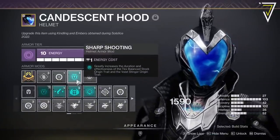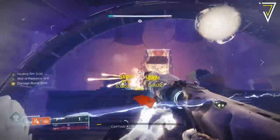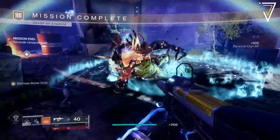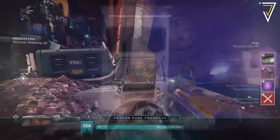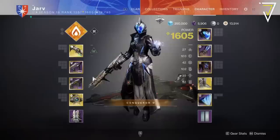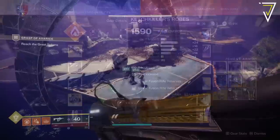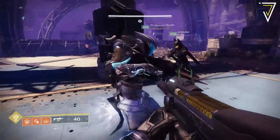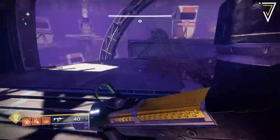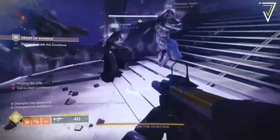As for armor mods, there's a mod on your seasonal artifact that helps improve the effectiveness of the Vice Stringer origin trait. If you're running the Taipan-4fr or any Vice SMG, this mod is an absolute must, as it activates the origin trait more often, meaning you don't have to reload as often in the middle of a damage phase — that could be the difference between a one or two phase. For your chest piece, I recommend rallying the flag with two linear fusion rifle ammo reserves on your chest. If you're running a rocket launcher, switch those out for rocket launcher ammo reserves. Rallying with two ensures you have maximum ammo capacity.